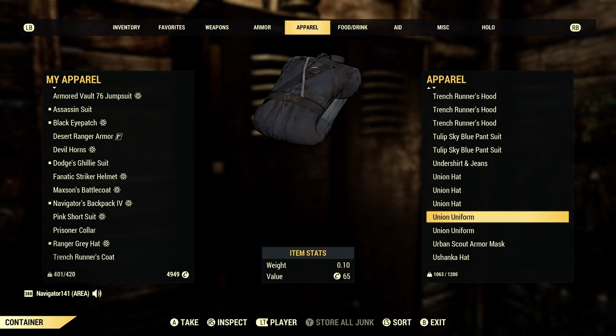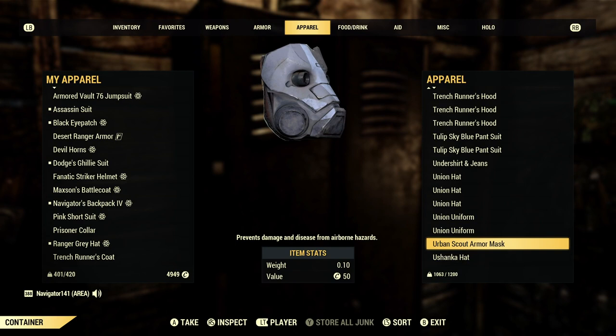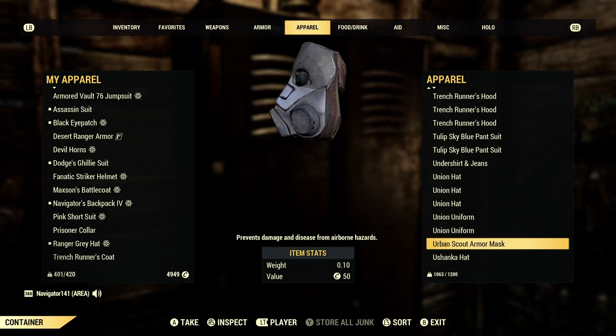My urban scout armor mask — I used to have two of these, but I actually traded one for the Free Radicals mask. You might say the urban scout armor is more valuable, but I was giving it to a friend, so the trade was really more for him than me. And I got something I wanted out of it more. Also got some Ushanka hats.